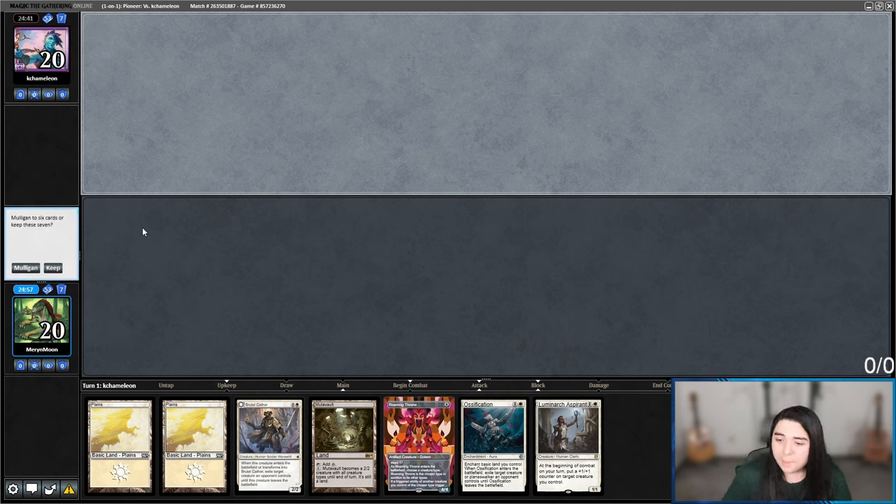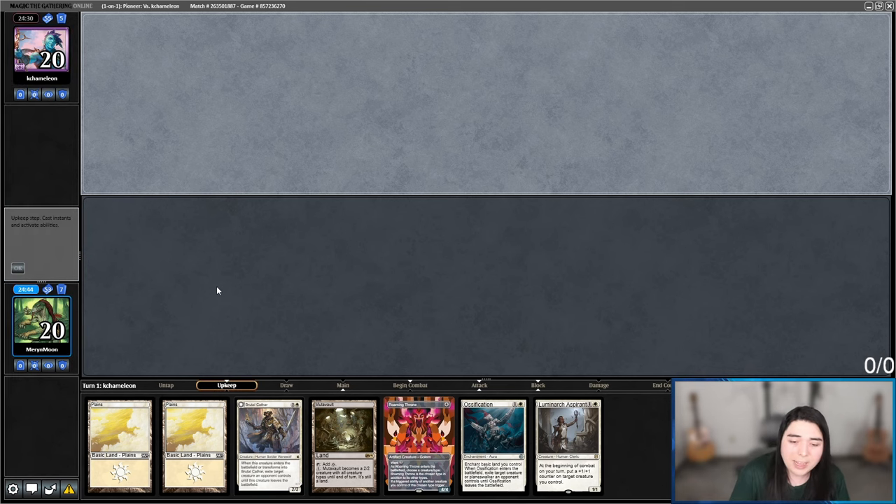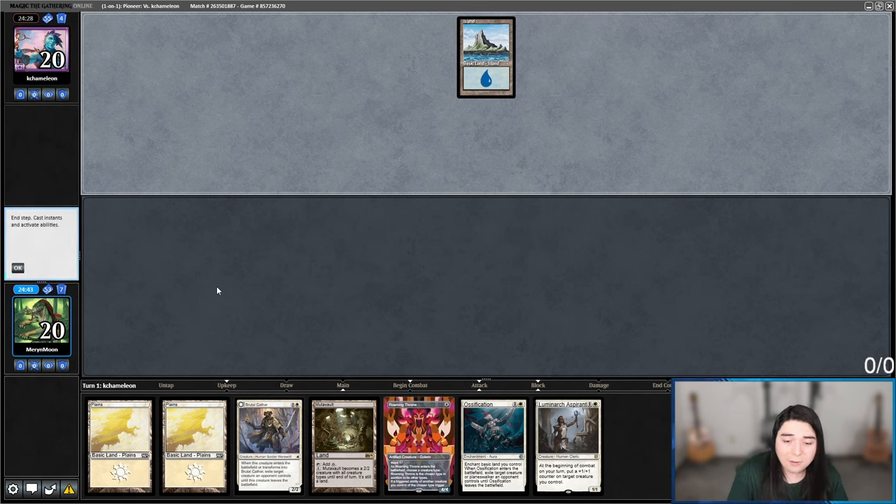This opening hand is a keep. Cavern of Souls — didn't that just get reprinted in this set? I completely forgot. That could probably go in here, though we do want a good amount of Plains for Ossification. I could see sacrificing a few Plains to get Cavern of Souls in here — that'd be a good idea. I'll probably have to put that in the pinned comment.